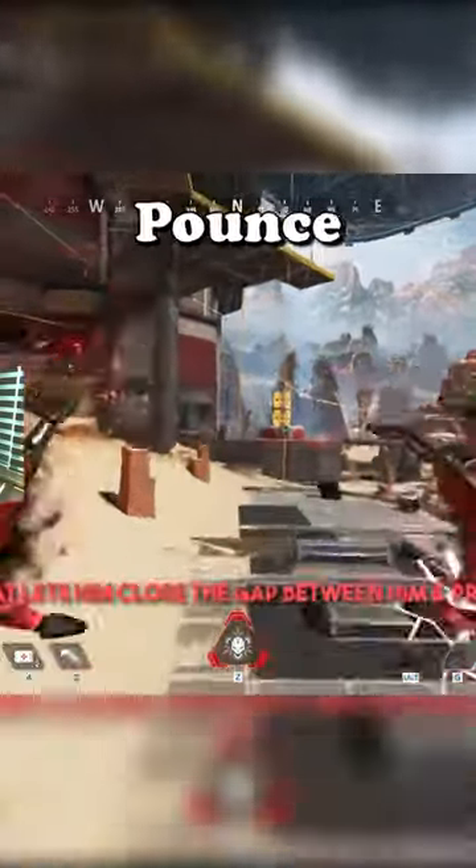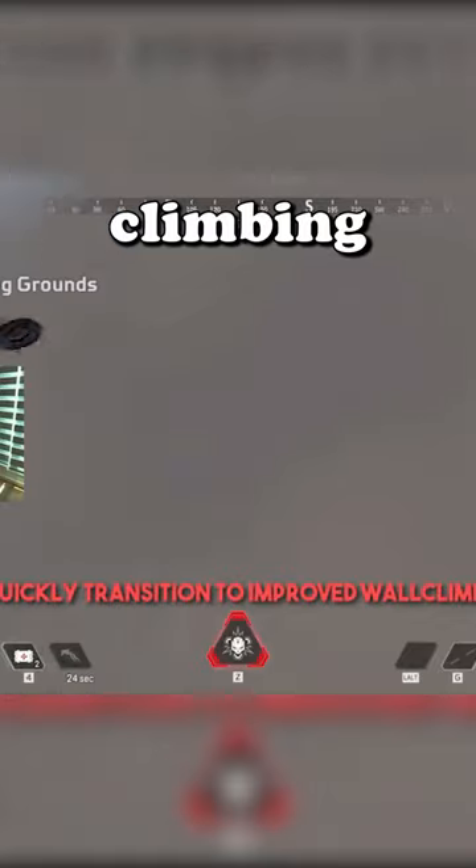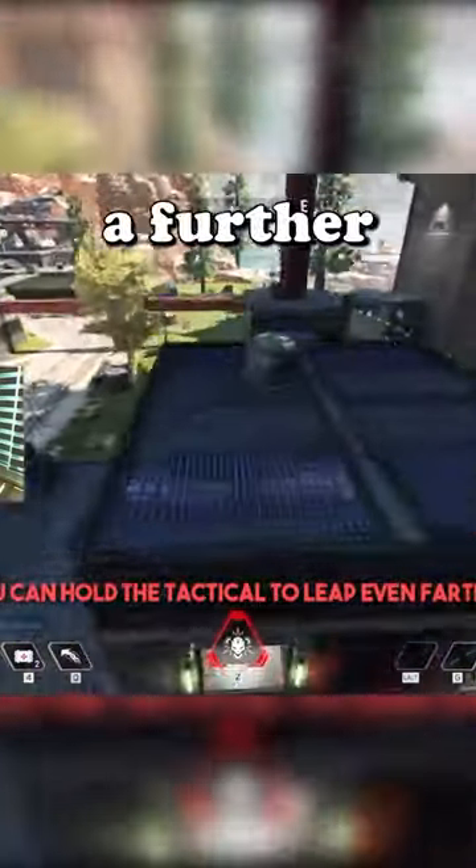His tactical ability is called Shadow Pounds, and it allows Revenant to quickly reposition by jumping through the air. You can chain this jump into wall climbing, or hold down your tactical ability to travel a further distance.